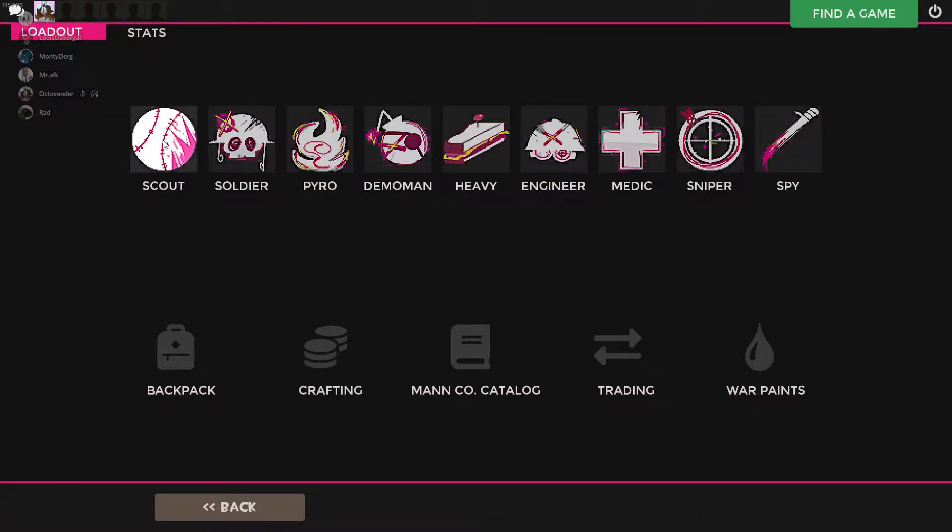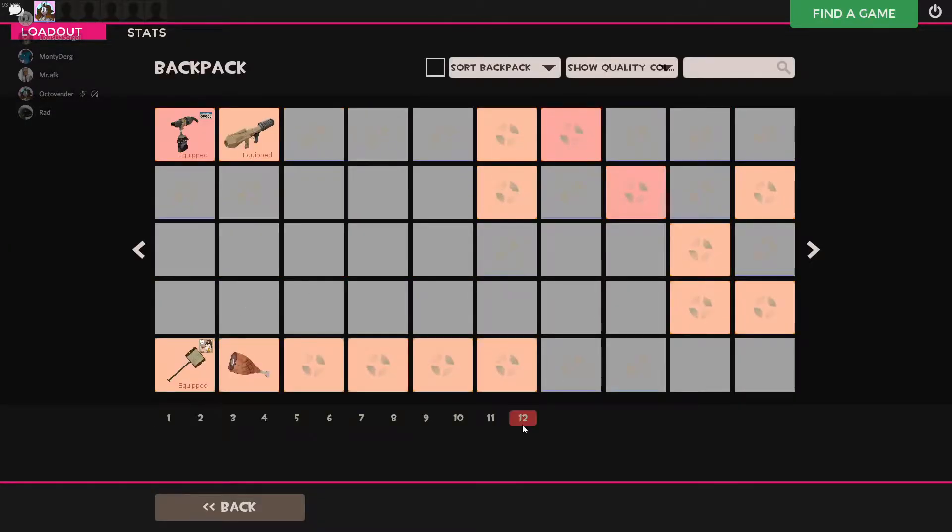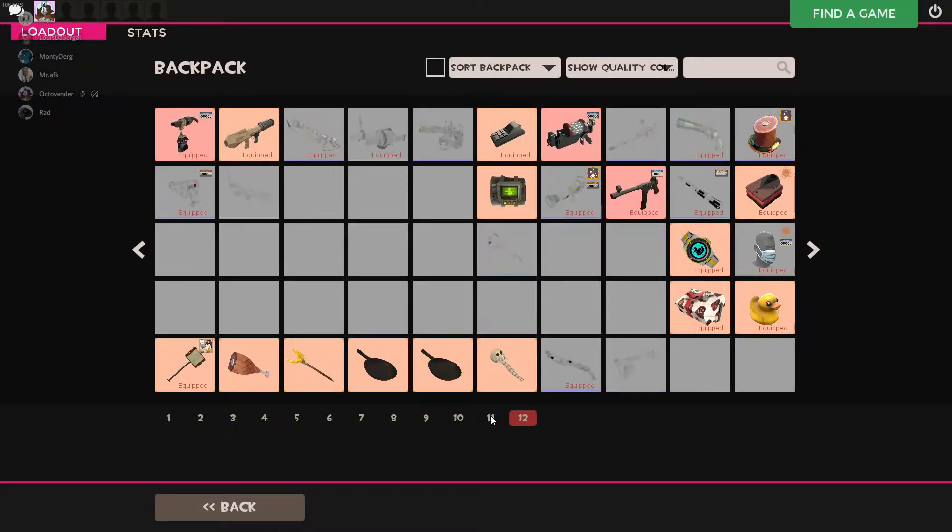Another thing that's really nice and I like is the custom class icons — I think this is really nice. The backpack screen is nice, but that leads me to another problem I have.